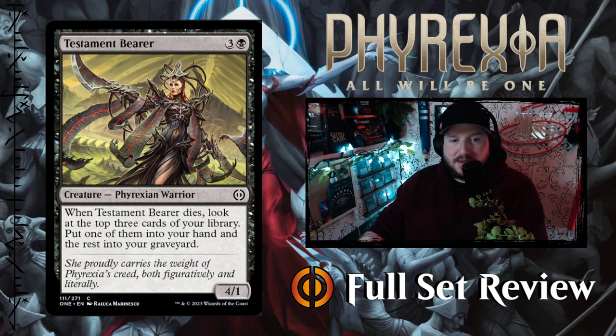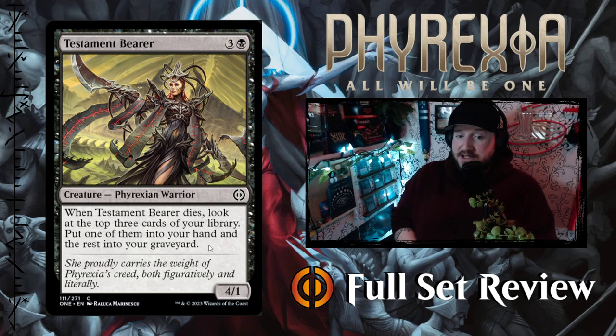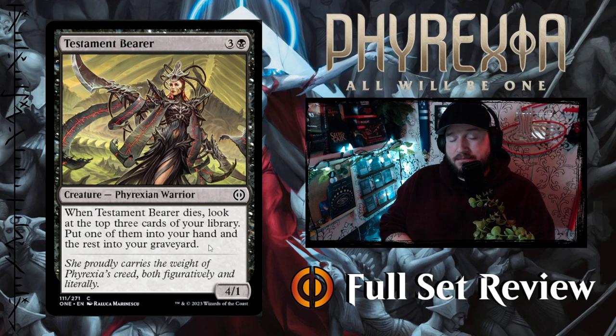Then we've got Testament Bearer — three and a black for a 4/1 Phyrexian Warrior. When Testament Bearer dies, look at the top three cards of your library, put one into your hand and the rest into your graveyard. That's pretty good — get some sacrifice and graveyard synergies going in black, obviously.